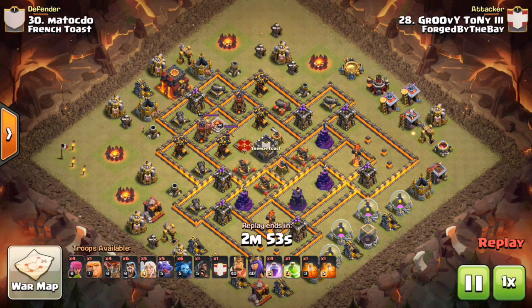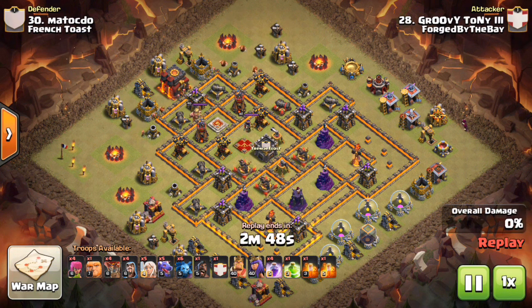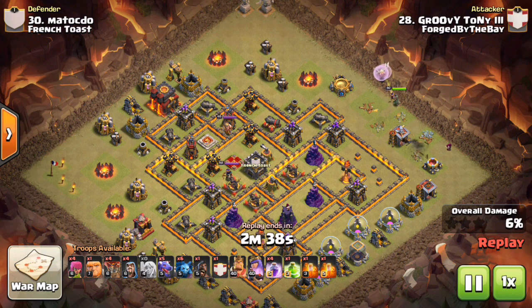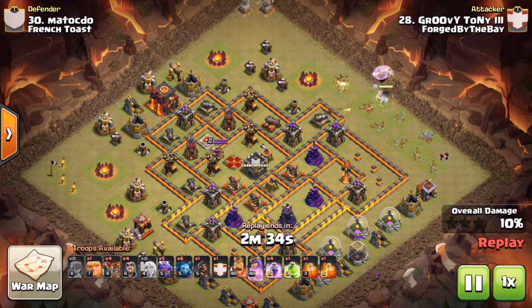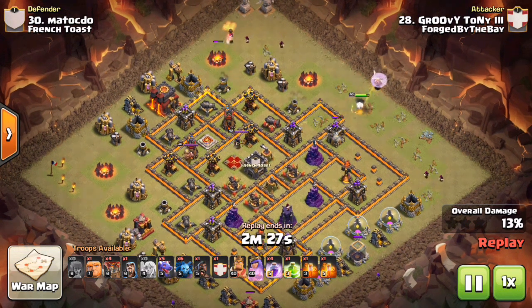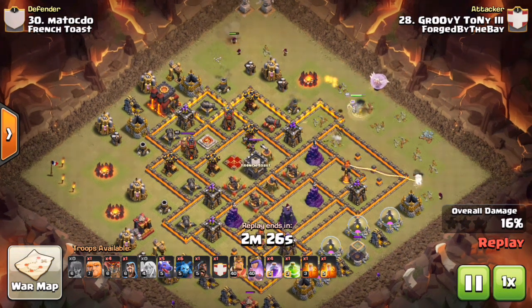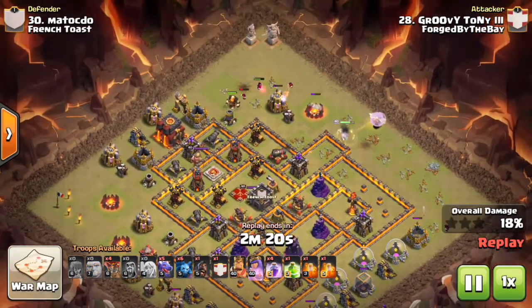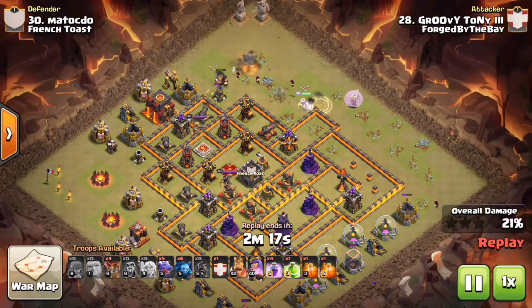Here is our last and final example coming from none other than Groovy Tony 3. The other attacks had literally no loons, but this one he does have four camp loons, and something extra special coming out of the CC with CC loons — still not something we see a lot. He's doing it with dragons, doing it with a queen charge, starting on this base on the upper right-hand side, setting up a nice funnel with wizards.